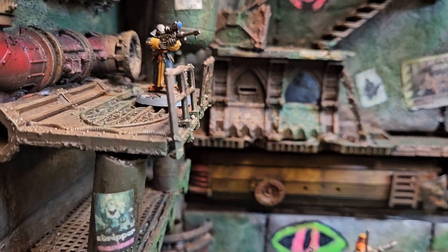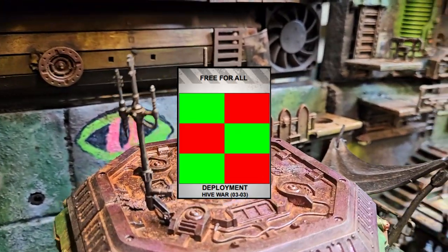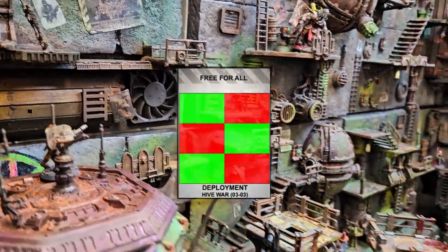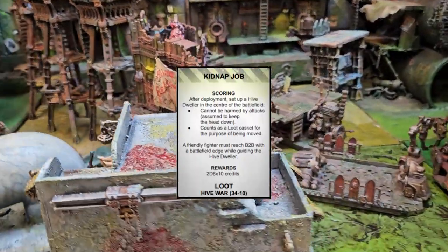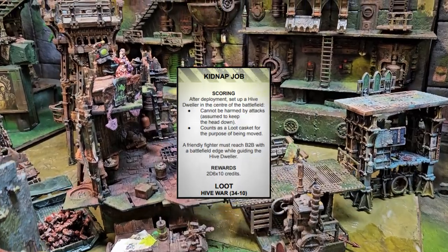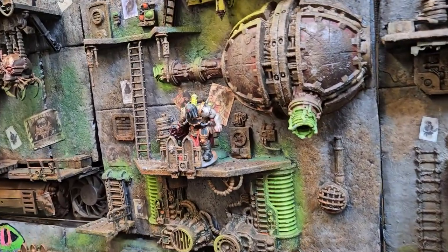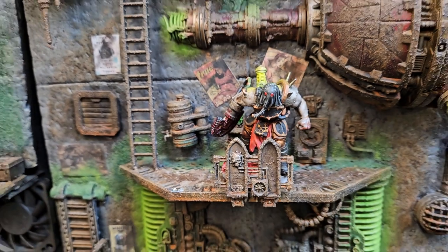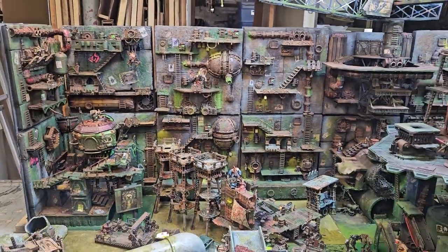Free For All showed the deployment zones. This was really fun, and I'm glad we had such a goofy deployment setup. This sort of thing adds a lot to how the game feels, and can allow you to try out new strategies and tactics. Kidnap Job was by far the most interesting card we drew. The main objective was to kidnap a Hive Dweller, placed in the center of the battlefield. This objective acted like a loot crate, but had to be taken to a battlefield edge to count as controlling the objective. So Dee placed Cannabella Fritz, a character from Sump City Radio, into his piece of scatter-scratch terrain, Bistro Bella, situated in the middle of the board, and she became our Hive Dweller objective.